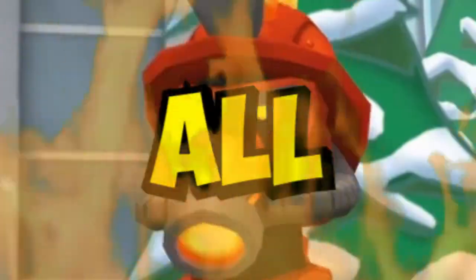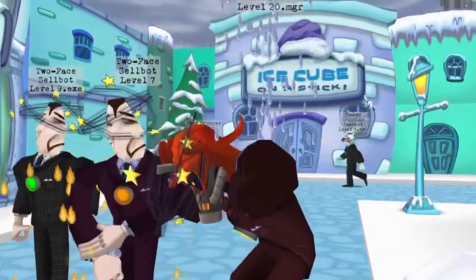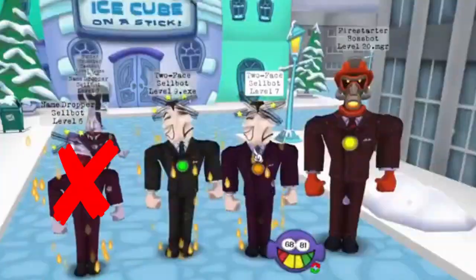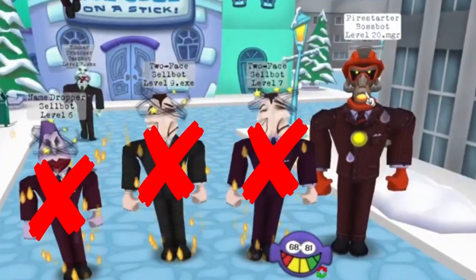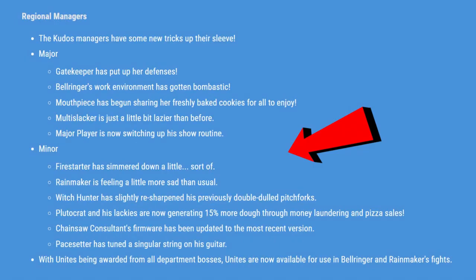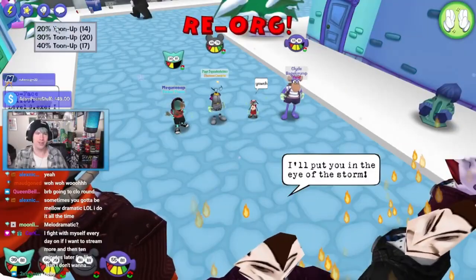You've been doing Firestarter all wrong — or maybe you haven't. Prior to the 1.4 update, there was a specific strategy that involved ignoring all the other cogs that joined the fight and just wailing on the manager directly. After the 1.4 update, where a minor change was implemented, you can't do that anymore.